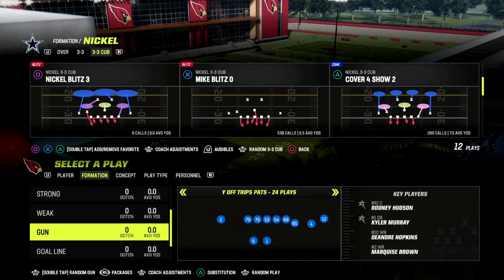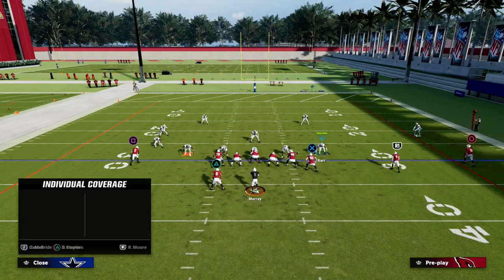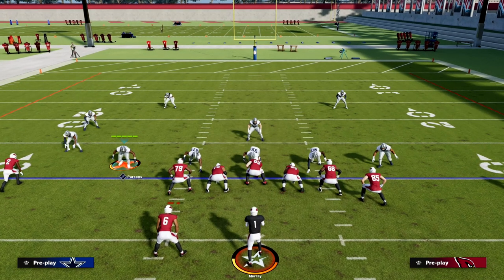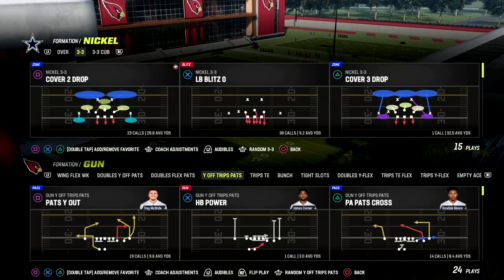I'm going to come out in nickel 3-3 cub and explain why you want to do this. When I come out in this formation and try to man this guy up, I can't man him up on the square receiver on the other side of the field. I can't man him up on the slot receiver or the number one receiver. So I don't have the full plethora of adjustments that is afforded to me whenever I audible down from nickel 3-3.